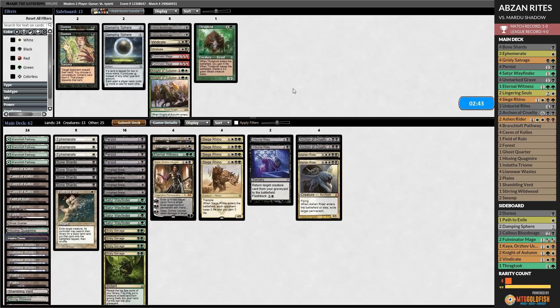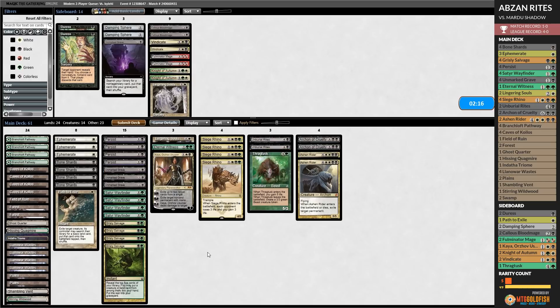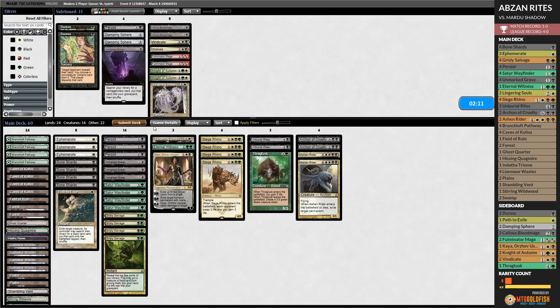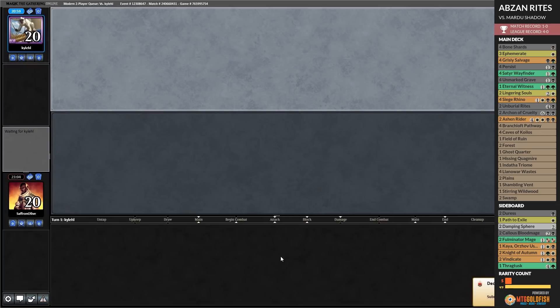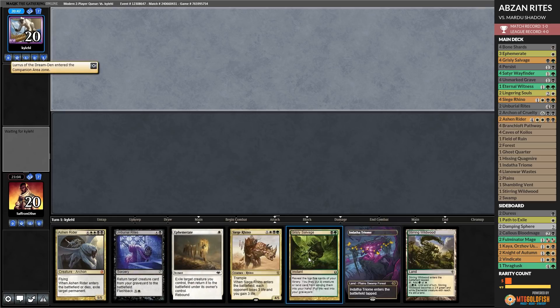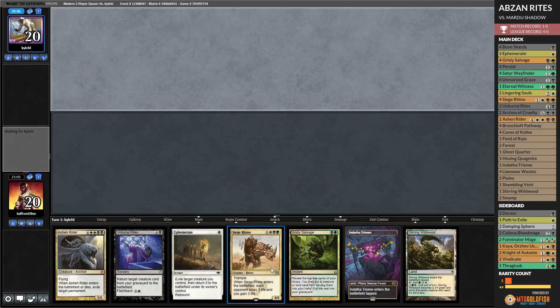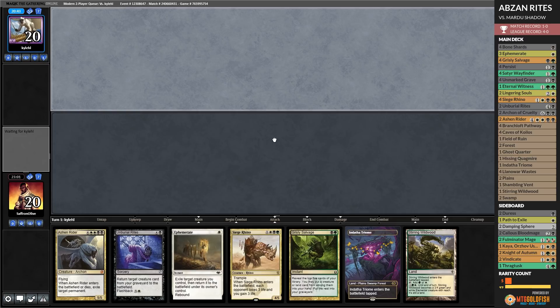Is this a Thragtusk matchup? Do we finally want a Thragtusk? Opponent has got to have graveyard hate — probably much graveyard hate. Trim, trim — bring in some removal. Thragtusk is castable at least. Maybe we go down a Persist too — go five reanimation spells. Let's try it like that, because Lurus decks usually have Nihil Spellbombs or whatever to hate on the graveyard. We're going to keep this — our mana's tapped but we have Grizzly Salvage. We got a bit of a reanimation plan and a non-reanimation plan, which is good against graveyard hate.